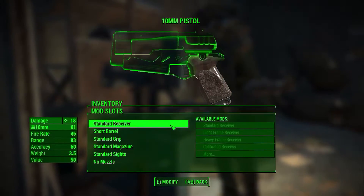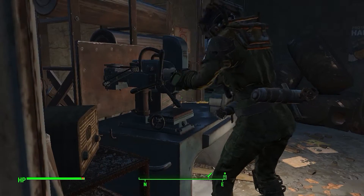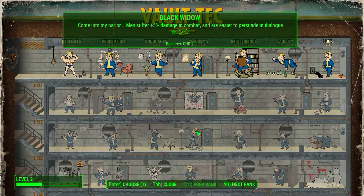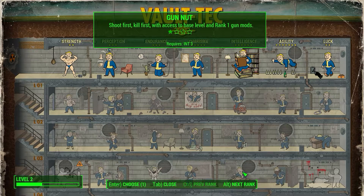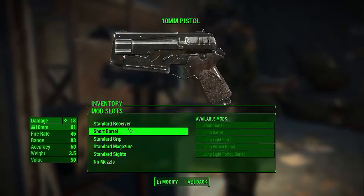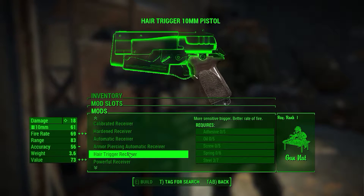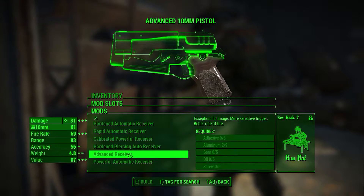Oh yeah, the perk - I was looking at the perk and I think I'm going to take... let's get out of here for a sec and go over to our level up. I think I'm gonna take Gun Nut. Where is that? It was the one that allows me to make stuff - yeah, makes better mods and stuff like that. So I think I need Gun Nut rank one, which I just have, so I can start making this stuff once I get the required materials for it.